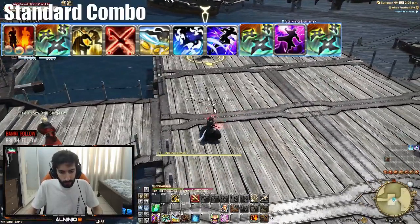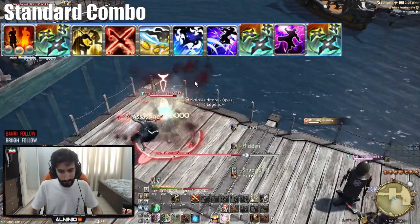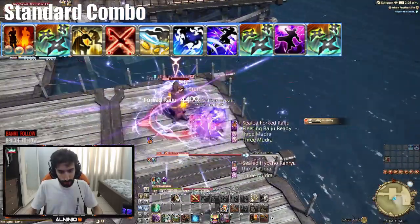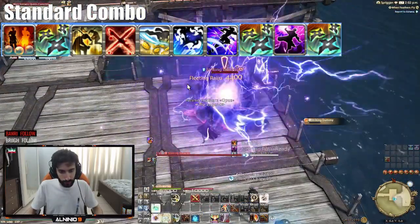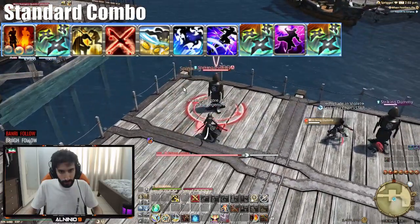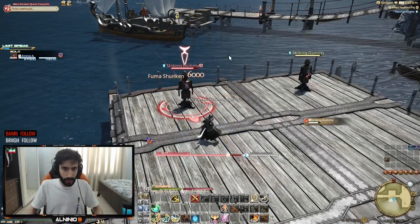The first combo goes like this: Bunshin, Fuma Shuriken, blink, Assassinate, Mug, Mudra, Ranryu, Mudra, Raiju, Shuriken, Raiju, and Raiju. Then you can just spam GCDs and Fuma Shuriken when they get out of range or anything like that.